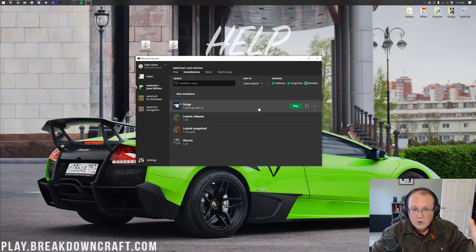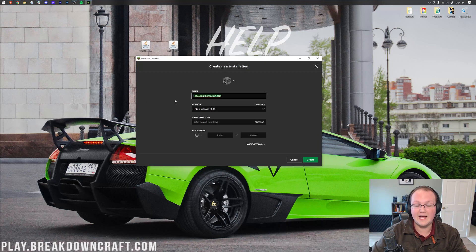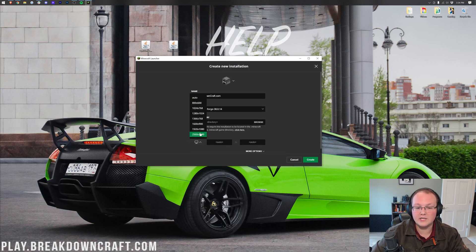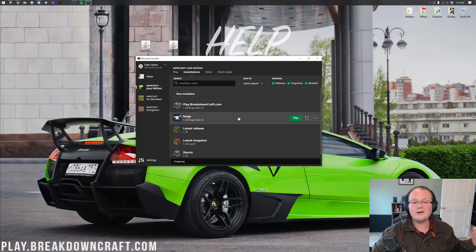If you still don't have Forge, click the New Installation button. Name it whatever you want — I'll name it play.breakdowncraft.com. For the version, click the drop-down and select 1.18-Forge. Make sure the version number matches what was listed on the Optifine website — 38.0.14 in our case, but yours may differ. Adjust the resolution if you like, then click the green Create button. You'll now have a new profile; hover over it and click the green Play button to launch Minecraft 1.18 with Forge.